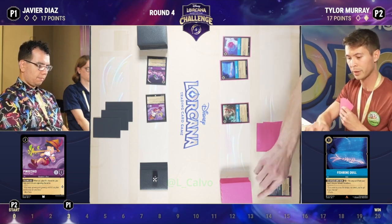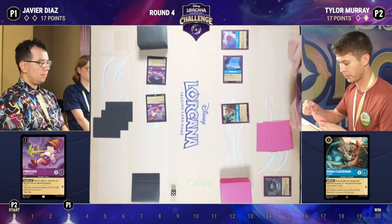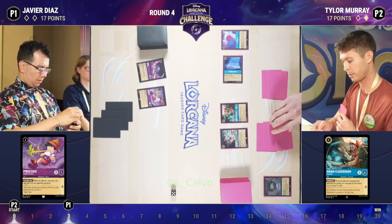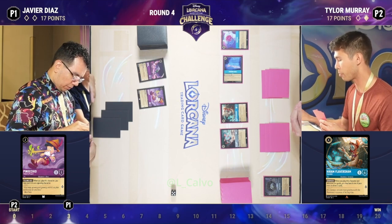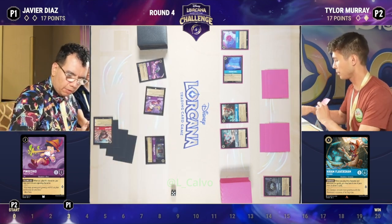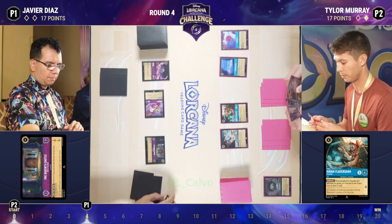It just really goes to show the amount of variance in Disney Lorcana. Every game you can build your deck a certain way, and with math and probability you know what's likely to come up, but every game is going to be different because there's some amount of luck involved. You can be as skilled a player as possible, but sometimes you just don't get the cards you need — that's collectible card games. We talk about hypergeometric math and probability all day, but at the end of the day you need a little bit of luck. Where skill meets luck is where your opportunities are in this game.